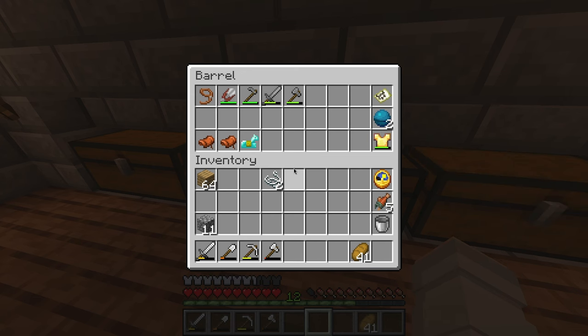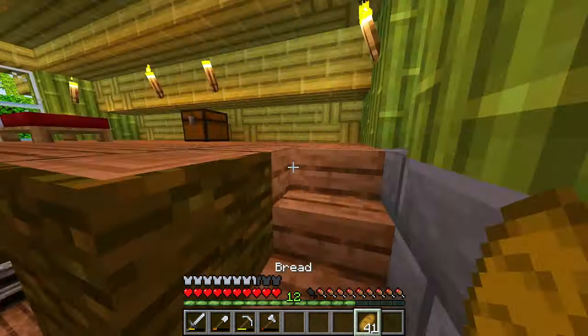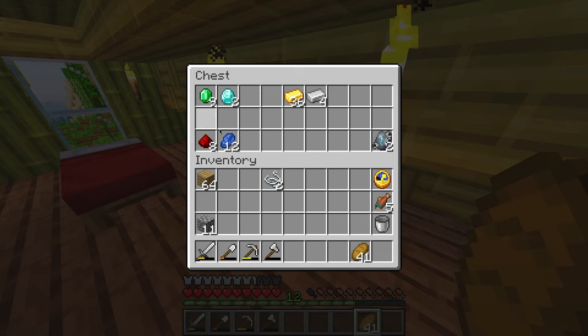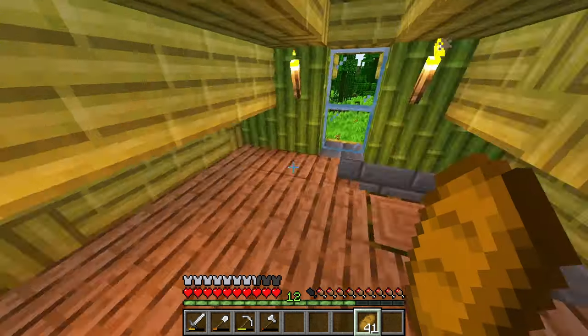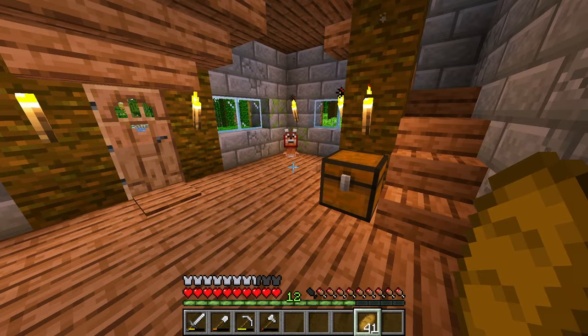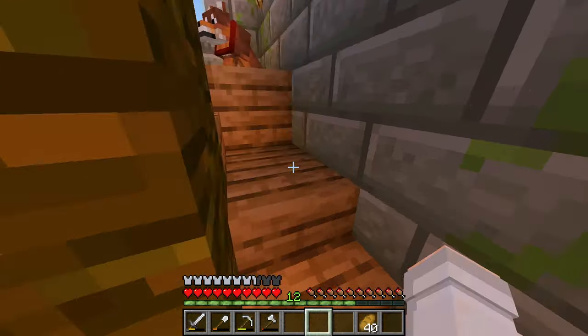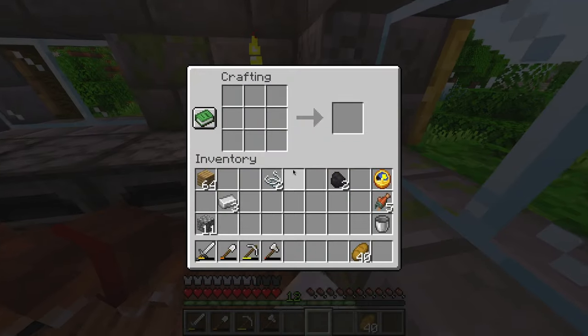My goodie chest is upstairs. This is all the stuff that we have. I think I might use three iron ingots for an extra iron pickaxe because this one has seen better days. I also have absolutely no torches because I have no coal — this is all the coal that I have. So I should see if I can potentially get some coal before we head down in a cave somewhere.